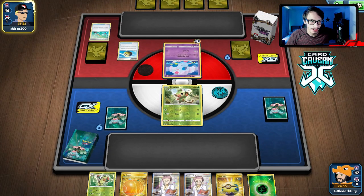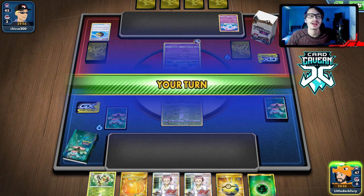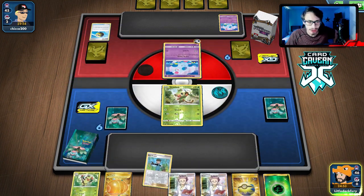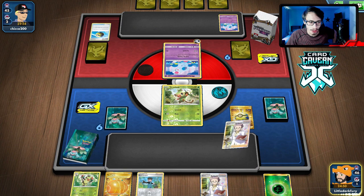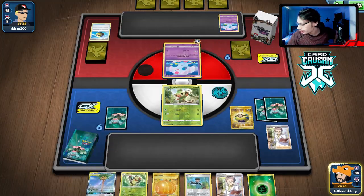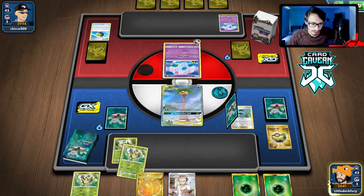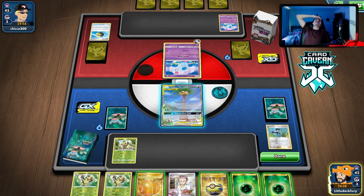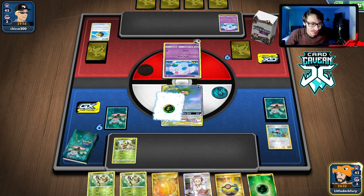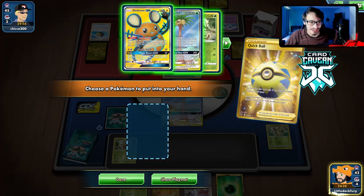We need to get the Ordinary Rod now. We need to bring in the Rillaboom — I don't think they're playing Hammers, so we should be okay. We need to get Grookey back. We didn't get the Ordinary Rod — we drew three Switches which aren't really helping us. We have six energy left and prized a couple of energies it looks like.